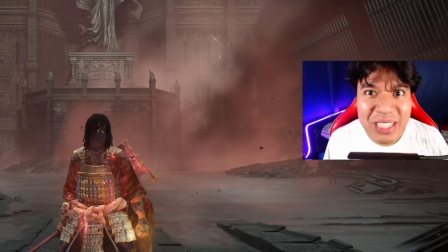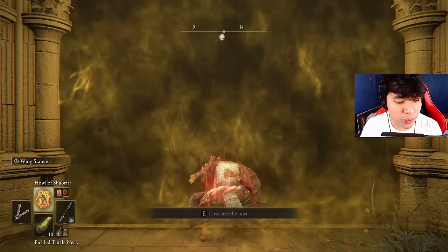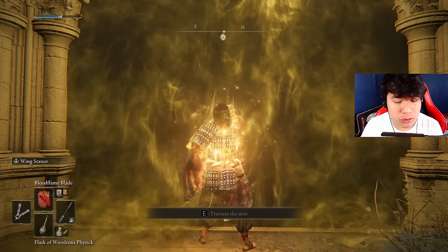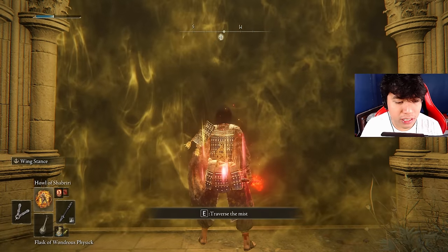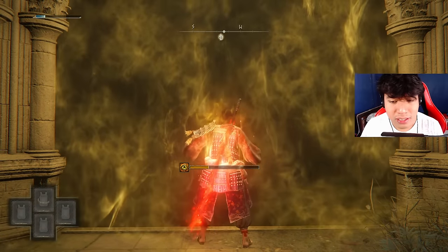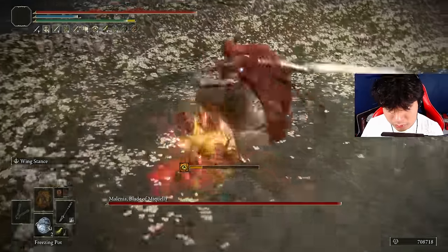Now that we have completed the optimized build, let's find the true potential of the Milady. To buff your character, you have to use Golden Vow first, then your Pickled Turtle Neck which is completely optional, just after that you have to use your Physick, then your weapon buff — in this case Blood Flame Blade — and your body buff — in this case Howl of Shabriri, because it is the base game. In the DLC I strongly recommend using Flame Grant Me Strength because that one doesn't increase the damage you take.